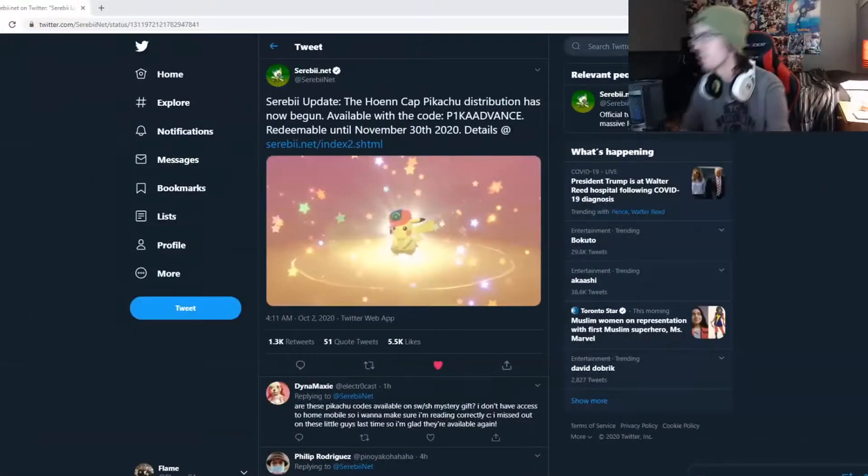Over on Twitter, Serebii tweeted out today that the Hoenn cap Pikachu distribution has now begun, available with the code PIKA ADVANCE. I kind of like the code because of Advanced Challenge and Advanced Battle, if you watched the anime back in the day. It's redeemable until November 30th, 2020. Details are at their site, but I'm here to show you in the video. Ash Advanced Battle Pikachu — that's pretty sick.